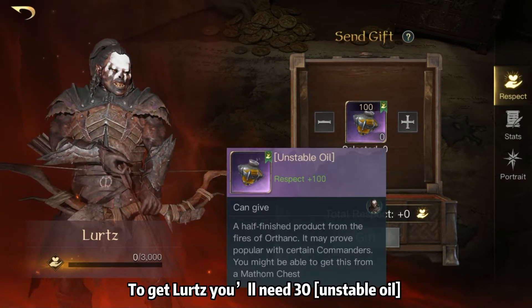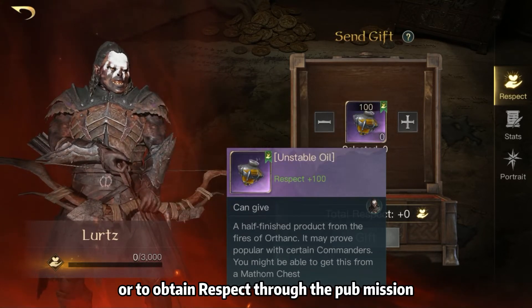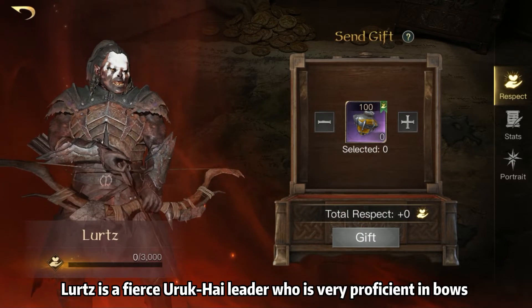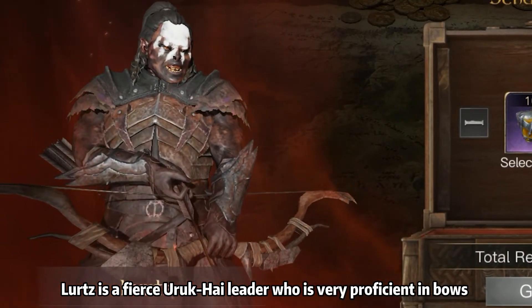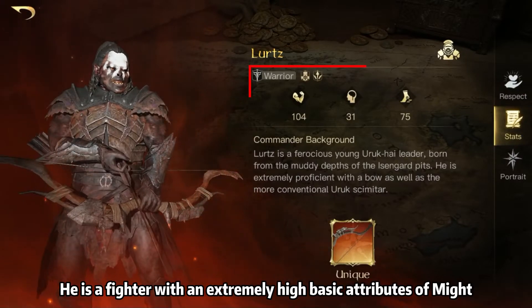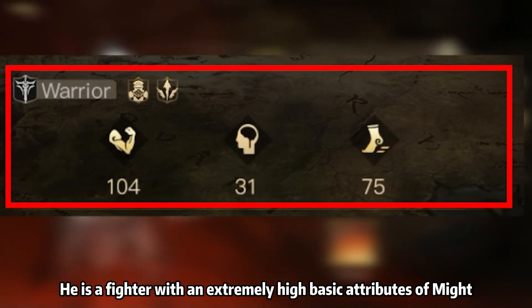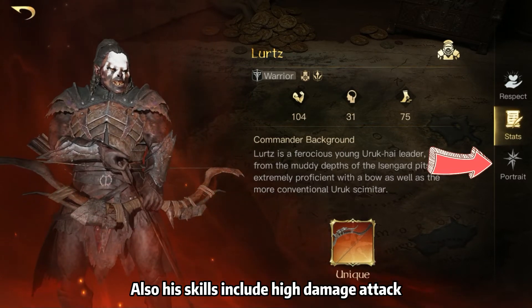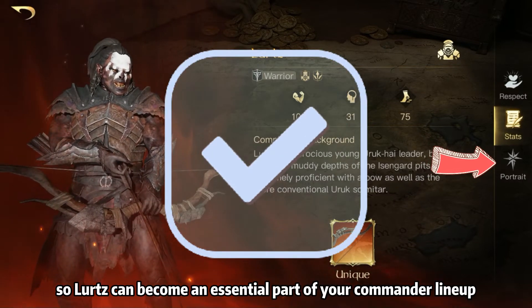To get Lurtz, you'll need 30 unstable oil, or to obtain respect through the pub mission. Lurtz is a fierce Uruk-hai leader who is very proficient in bows and arrows and traditional orc machetes. He is a fighter with an extremely high basic attribute of Might, and his skills include high damage attack. So Lurtz can become an essential part of your commander lineup.